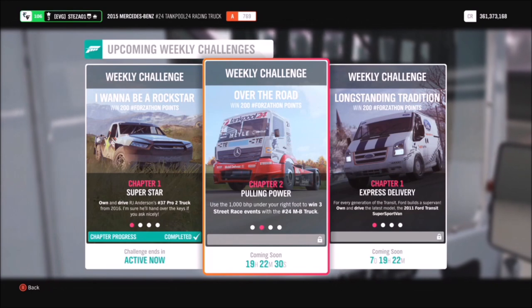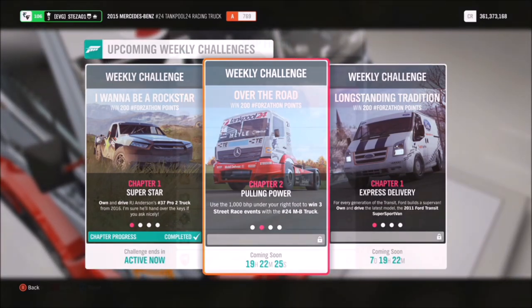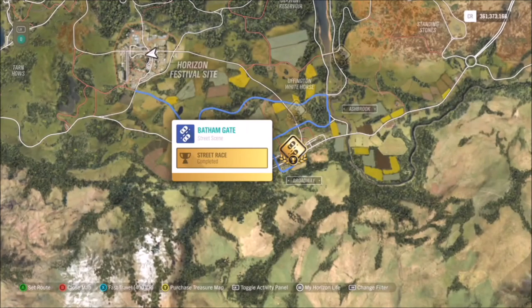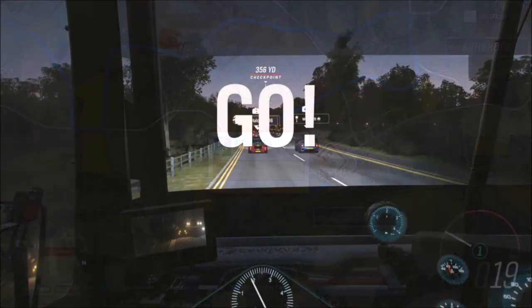For the first challenge, it just wants you to win three street race events — these are literally street scene races that come under a street race category. I went for the Bath & Gate one right at the bottom, at the south of the map by Broadway, because I always use that one and pretty much know the route.